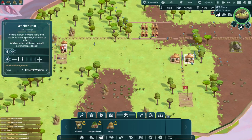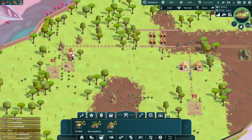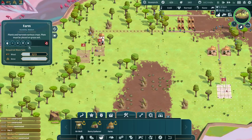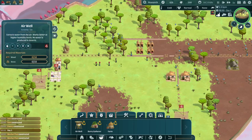We've got some workers assigned here. Let's go ahead and add some people to builders, and then add some people to harvesters. Once the roads are all built, I'll probably switch the builders to general workers. Right now we still have a bunch of unemployed people, but they'll get pulled into the farm, they'll get pulled into the berry gatherer, and they'll get pulled into this air well. Berry gatherer is going to be our highest priority, farm is going to be our second highest, and then the air well will finish when it finishes.